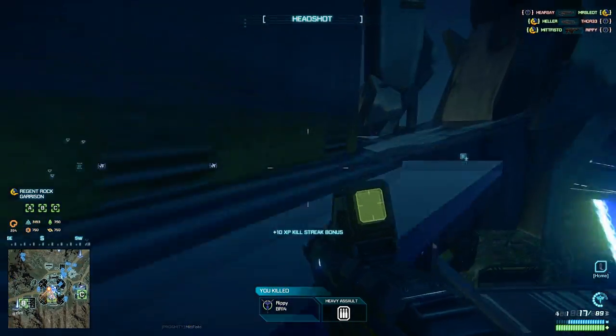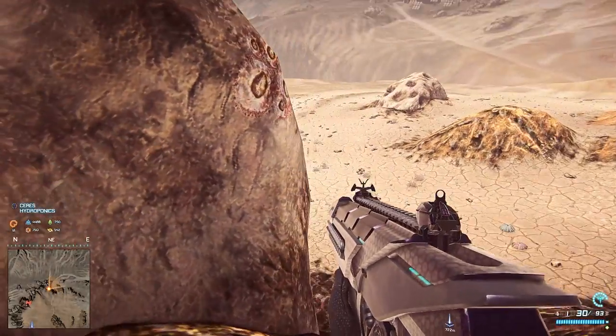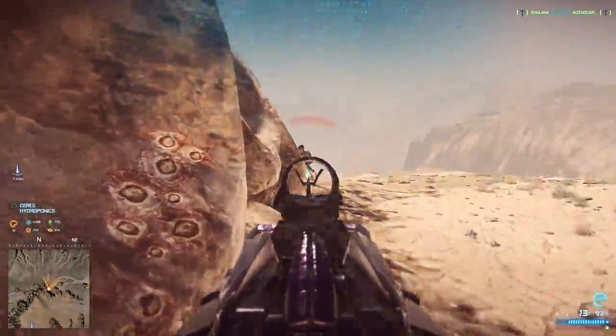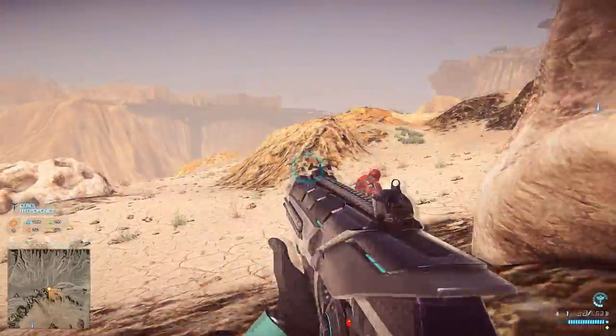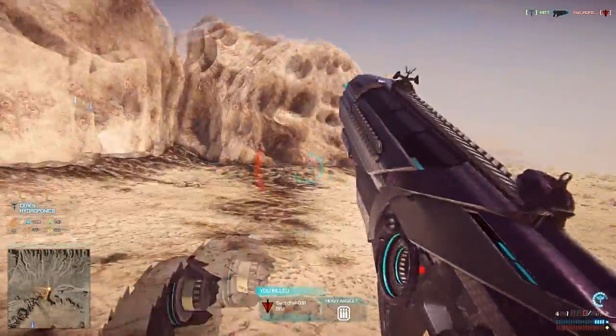One thing to mention: the light assault shares the same starting weapon as the engineer. So if you're setting up your weapon and scopes, you'll be able to use them with the engineer as well, which is great for setting up. When using your ammo packs with your engineer, you'll get about 10 XP every time someone picks them up.